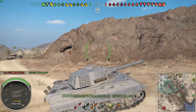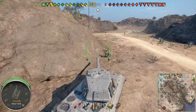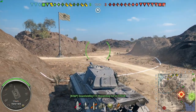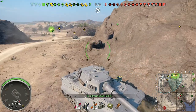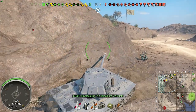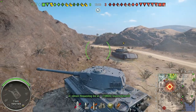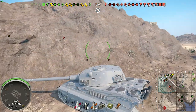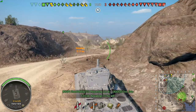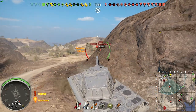The position we're taking inside El Halouf — we pushed up first to make sure no one was taking that side corner, spot any enemies, tap the cap to let them know we're there, then fall back. The corner I'm watching has a little slant on the bottom. If enemies try to push up and take a pop shot, their tracks and lower hull will pop out. If you're pre-aimed in that direction, they have to fully expose their track and lower hull to get a shot on you — so you have first shot advantage.